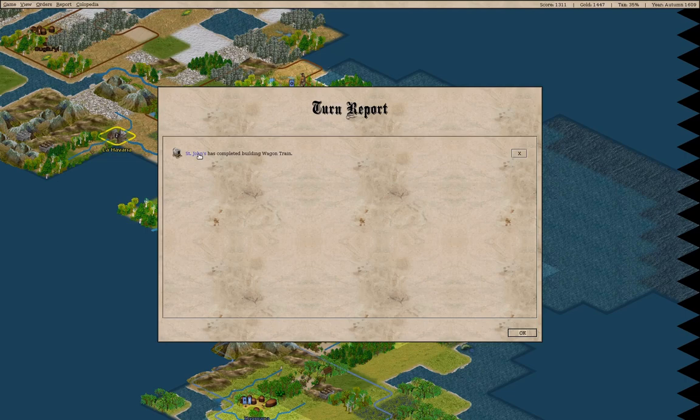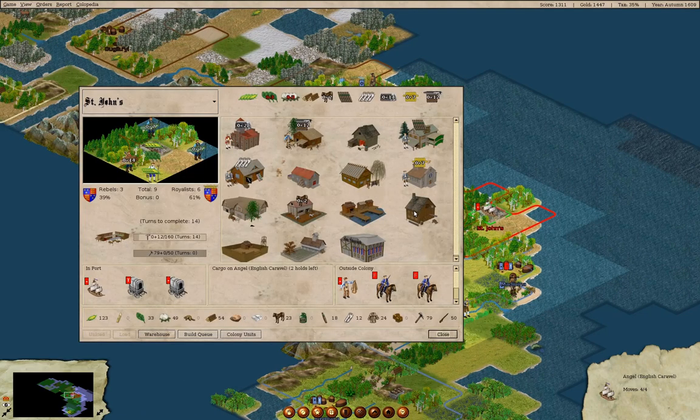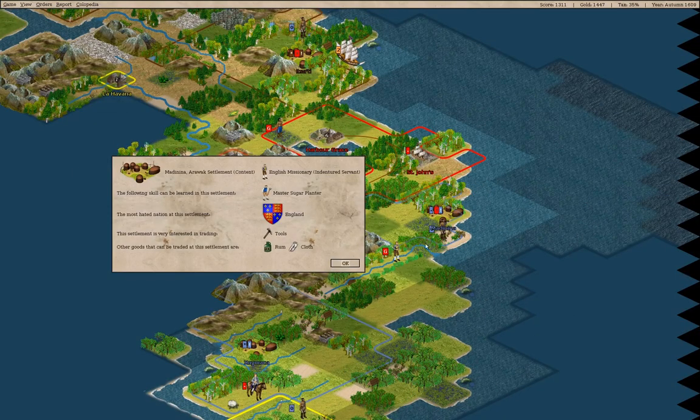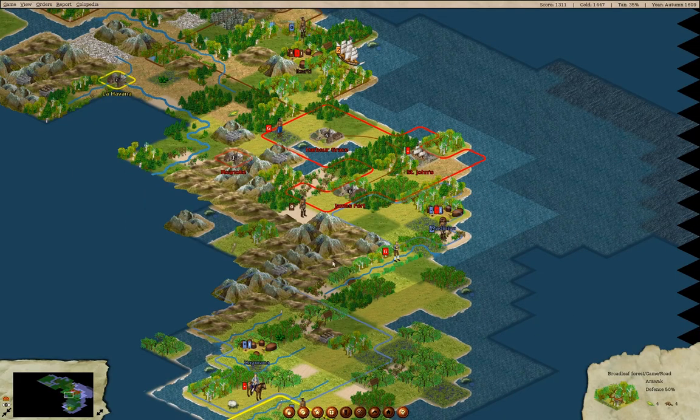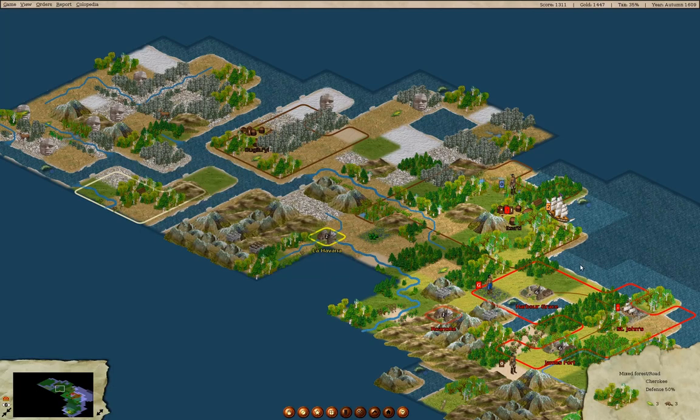We have a wagon train in St. John's — I was building it for some reason. Was it to collect tools or ore? Oh right, this is silver. Now we'll go into St. John's — we've got coats. Let's see what they want: cloth and tools. And you want cloth and rum, so we can trade cloth locally.